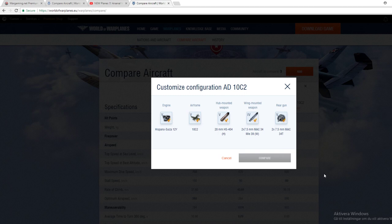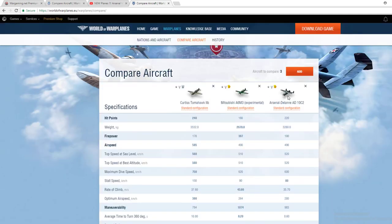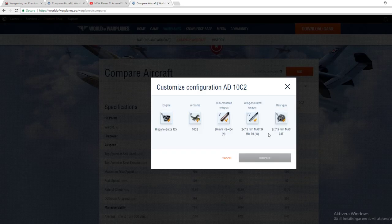Let's talk guns on the French AD. It has one interesting firepower setup: 20 millimeters, two 7.5s, and 2.7 in the rear as well. So you almost have as good firepower in the front as in the rear. If you have a low HP problem, it's not always smart to just get behind an enemy and take him down, because he might take you out first — especially other fighters. So 2.7 in the front and 2.7 in the rear, plus those 20 mils.